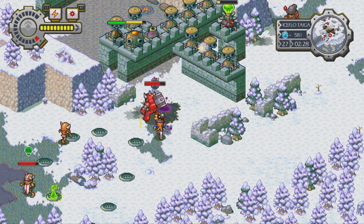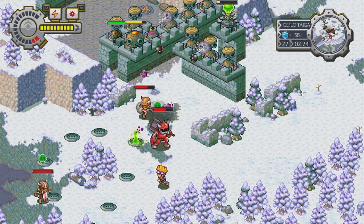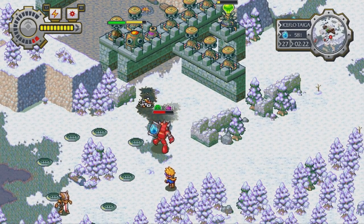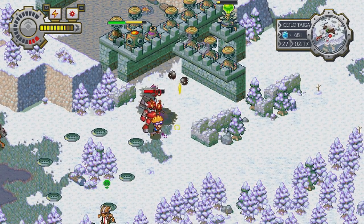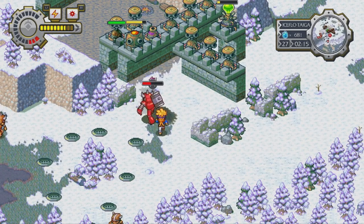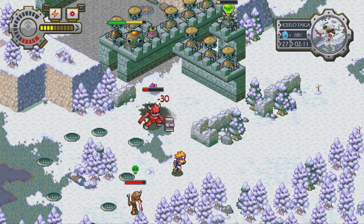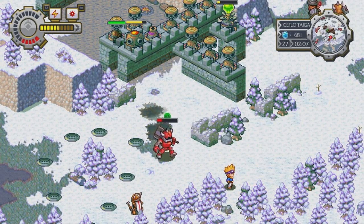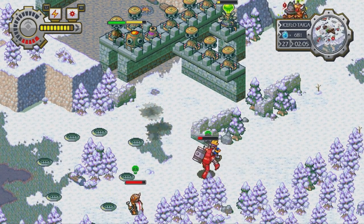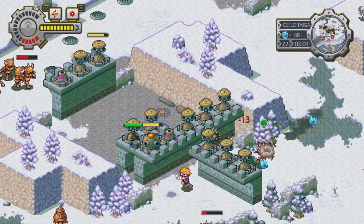The initial combat has you running up to enemies, and pressing X will initiate you slowly hitting them, but then there are strings of button presses at the bottom of the screen, and if you successfully pull those off you deal more damage. As you progress through the game, you'll slowly get more weaponry, different types of traps, and even material to build your defenses out of. The enemies are also slowly introduced to you, and there are harder versions as you get even farther into the game.